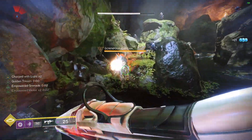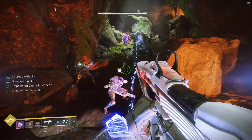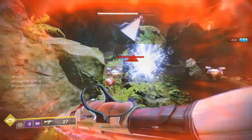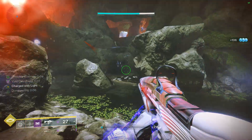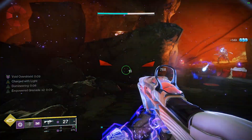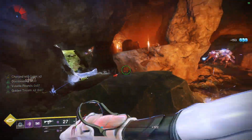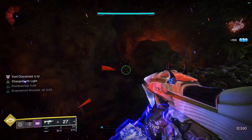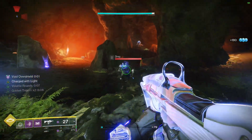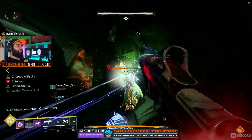Every time I pick up one of these wells I get Charged with Light, and if I'm Charged with Light and I use my melee, notice how my melee almost instantly comes back — at least half of it. I can instantly bring it back by throwing a grenade, picking up that well, and that charges me with light. If I shoulder charge something, my melee comes back almost all the way full. I use my shield, kill something, it makes a well. Every time I do a melee I get Charged with Light. If I need more energy I use grenades, pick up the well — it's a consistent regen of abilities.